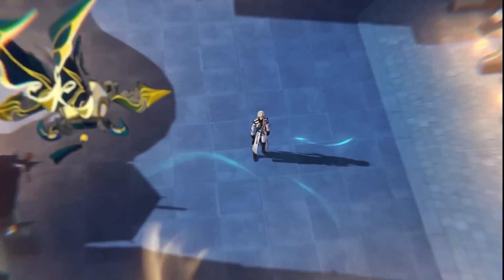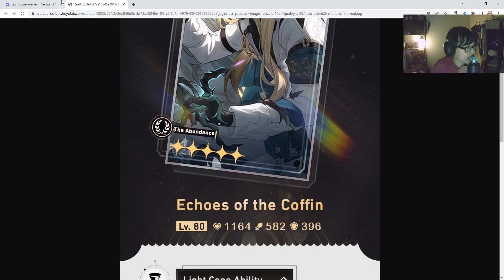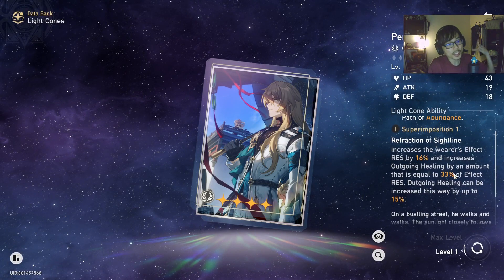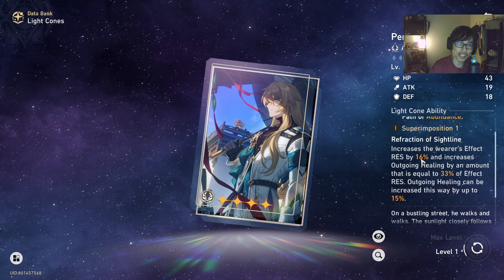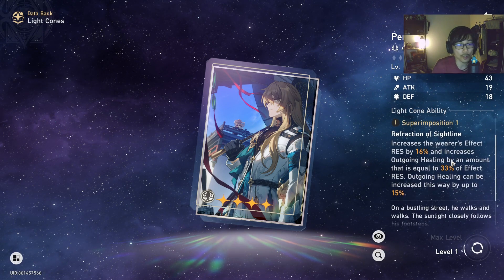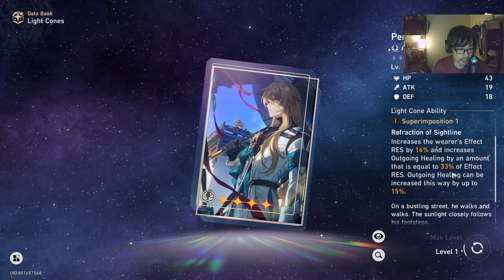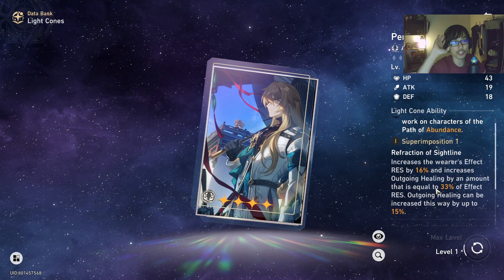If you're free-to-play and don't plan to pull for the signature Light Cone, the next best option is Perfect Timing. This gives Luoka 16% effect resistance, going up to 32% at Superimposition 5. Luoka already has built-in effect res on his traces, and this Light Cone increases outgoing healing by the amount of effect resistance you have — though that healing boost is capped at 15%. Keep that in mind when considering this option.